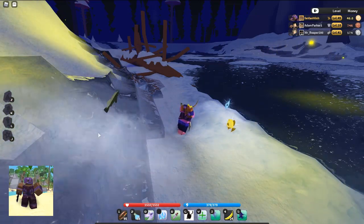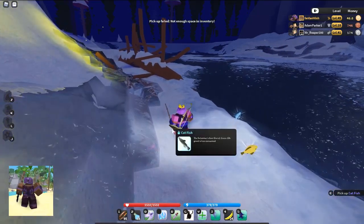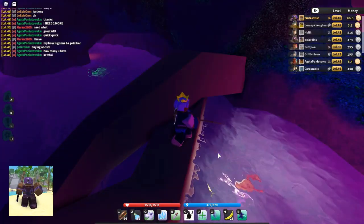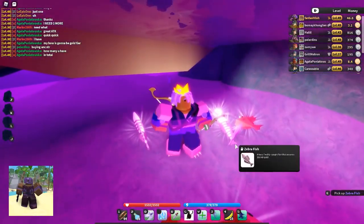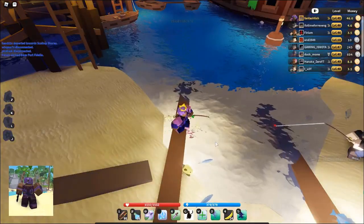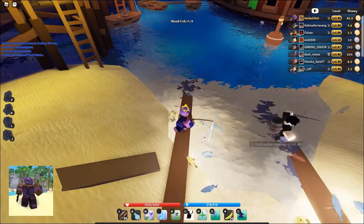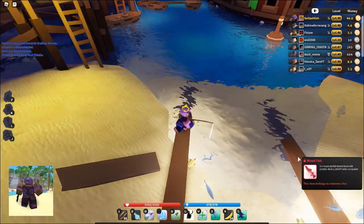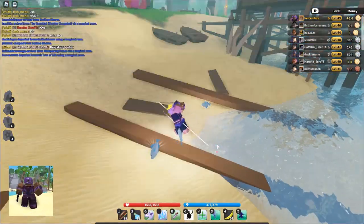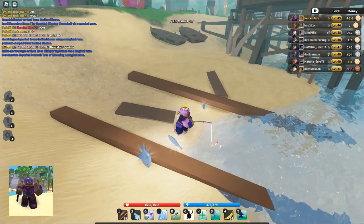The catfish is found at Warrior Stronghold — its perk is plus 5 greed when consumed. The speckled fish is found at Tree of Life and gives 500 MP when consumed. The blood fish is found at Port Vidalio and gives 1500 HP when consumed.